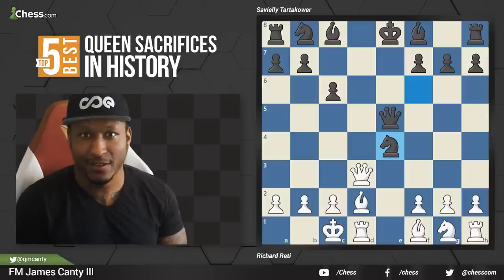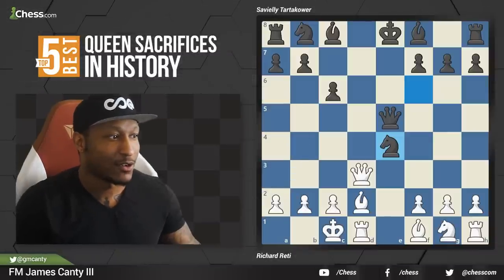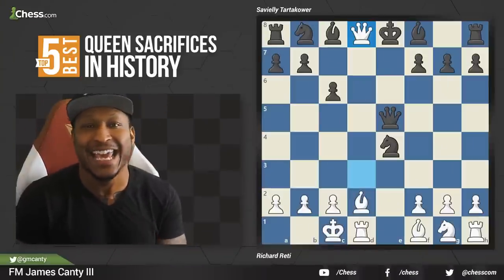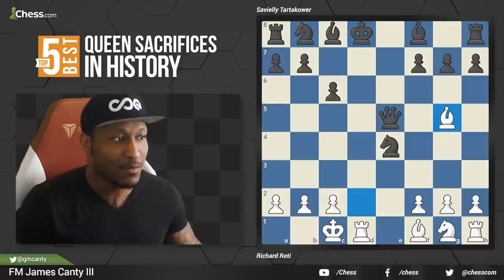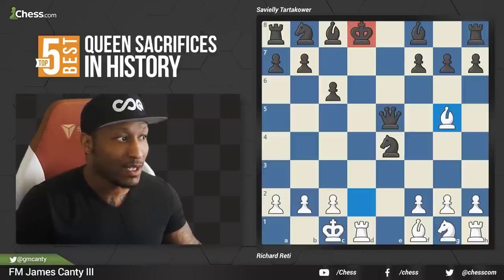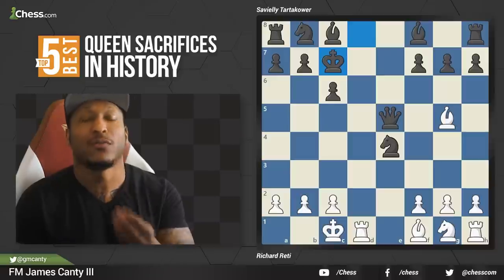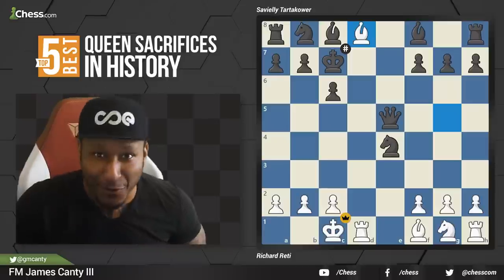Queen d8 — oh my goodness. It's so nice to make a move like this. Queen d8, check — game over. He has to take it. After king takes d8, we go bishop to g5 check. Bishop forces the king to two squares: either king c7 or king e8. King e8 leads to rook to d8 checkmate. And if king to c7, which was played in the game, you have this beautiful checkmate: bishop to d8, check and mate. What a queen sacrifice. That was number two.